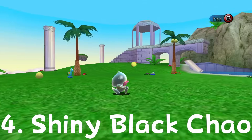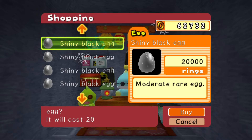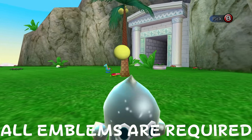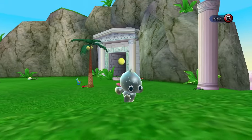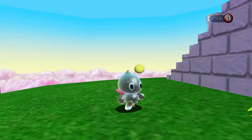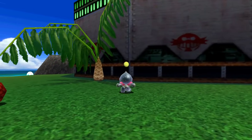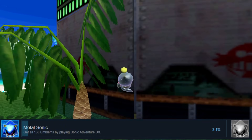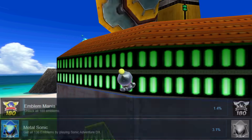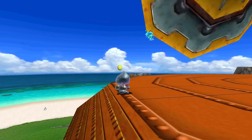Next up is the Shiny Black Chao. It is tied with the Onyx Jewel Chao for the most expensive Chao you can buy in the Chao Garden. Unlike the Onyx Chao, the Shiny Black Chao requires all emblems in the version of the game you're playing in order for it to appear in the black market. For Sonic Adventure DX, that's 130 emblems, and for Sonic Adventure 2, it's 180 emblems. According to Steam, only 3.1% of Sonic Adventure DX players have 130 emblems, and only 1.4% in Sonic Adventure 2. Having this Chao in your garden is the ultimate way to prove your mastery of either game.